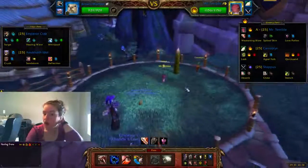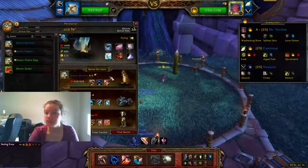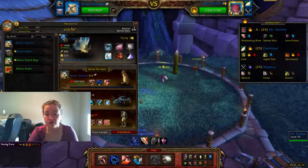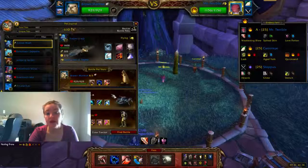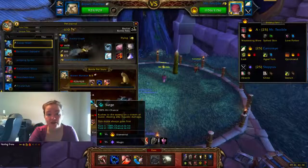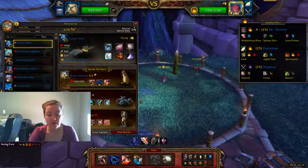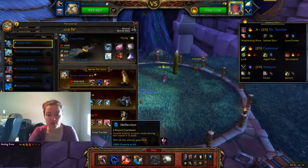The pets you're going to use will be any type of leveling pet higher than level 12 — all you need to do is make sure you get one good hit on Mr. Terrible. An Emperor Crab, or any crab really, as long as they have Surge and Whirlpool. And then you want to have the Anubisath of Edel — this guy's kind of a requirement — and you want to make sure he has Fresh Stance and Deflection.